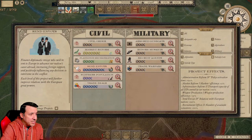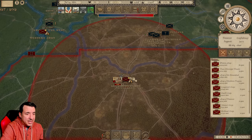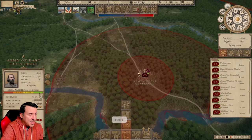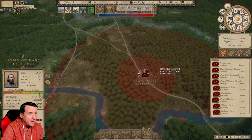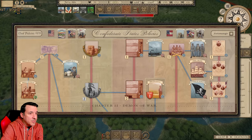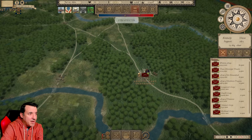Send envoys - this will further improve relations with the European Great Powers, which is what we want. Eventually we're going to need some other things to happen, because these 5% bonuses at a time just aren't going to be enough. These guys are definitely having some supply issues. The CCC Plus rating... but we're about to have print notes policy completed, which will allow us to improve that a little bit. We're just less than a day away from that happening. Then we'll see where we're at with policies, and I think we'll probably wrap this episode up at that point.